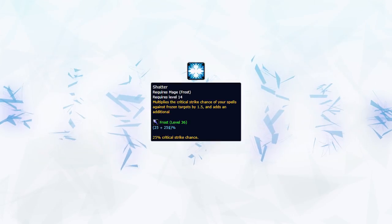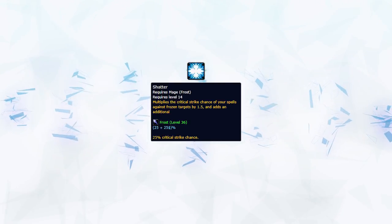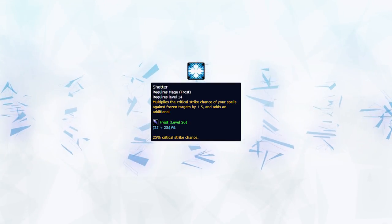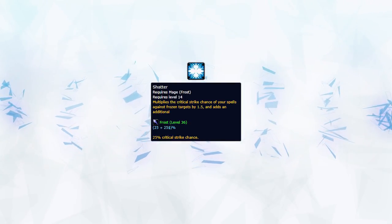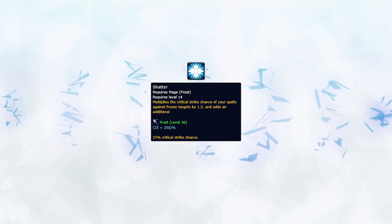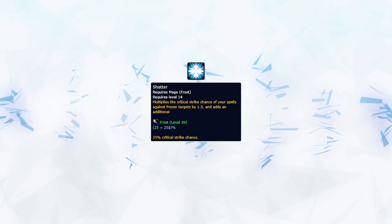Dealing damage as a Frostmage is all built around one mechanic, and that is Shatter. This makes your spells have an increased critical strike effect against frozen targets. Knowing how to best put this mechanic to use is how you maximize your burst damage as a mage, and is quite frankly the difference between a good and bad mage. To first learn how to burst, we must fully understand this mechanic.